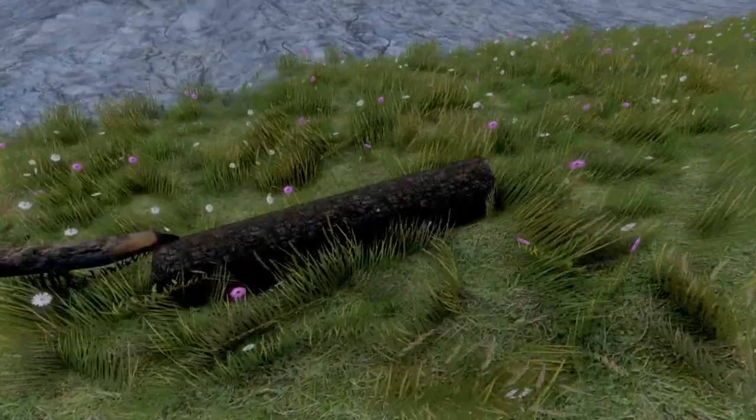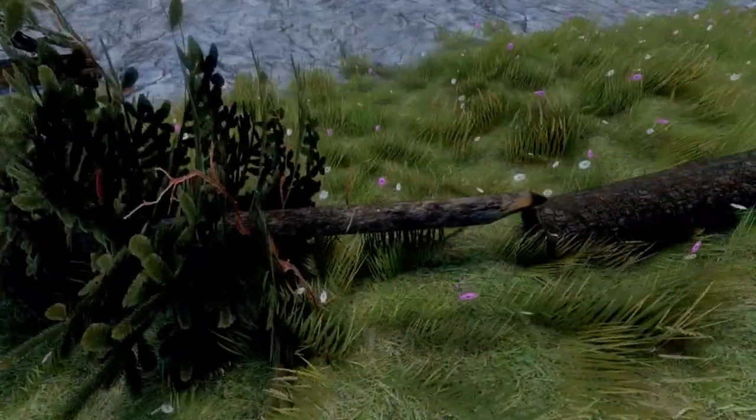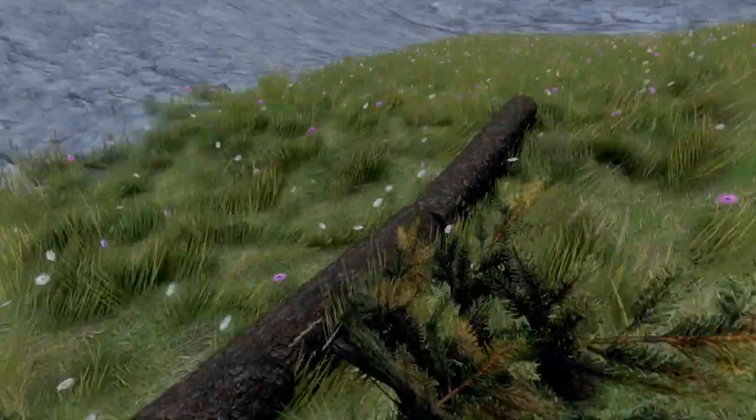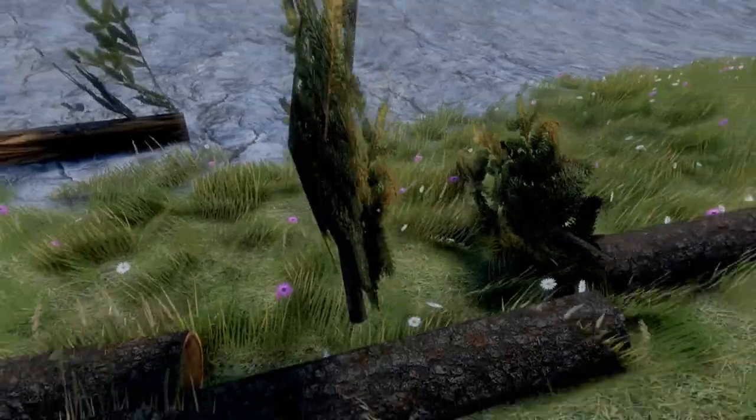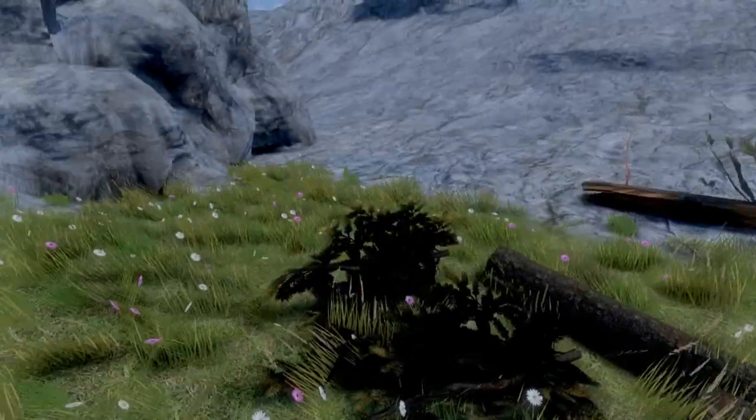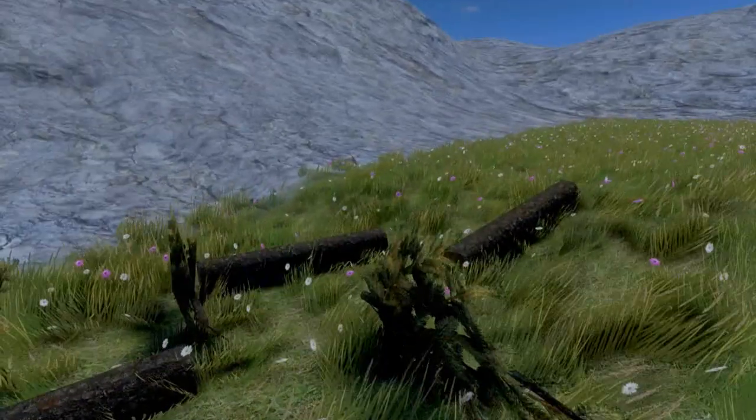So even though it's a smaller tree, it processes a bigger log when you chop on it. With just the left mouse button, I can go ahead and chop on this tree and get it processed into logs. And as a byproduct, we see that we have these branches that come off.